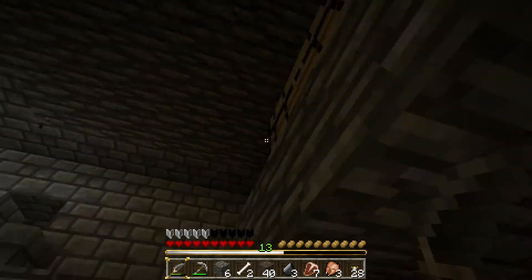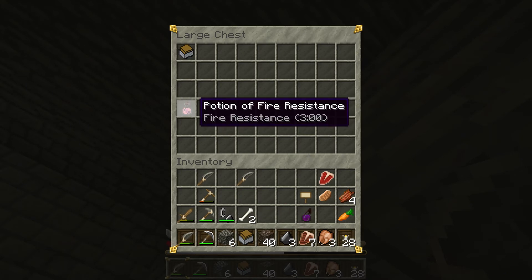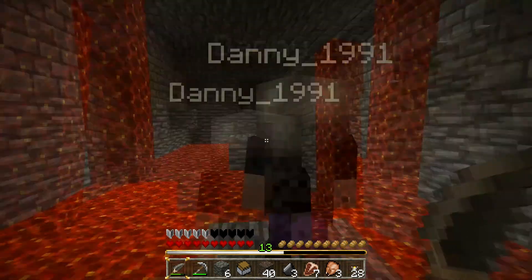There's a chest. I think you should wait here. Oh! What's in there? My card with chest. Nice. Fire resistance. Ooh! I'm gonna take that fire resistance. Potions? Yeah, it was a potion of fire resistance. I thought there was a potion.